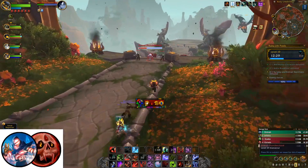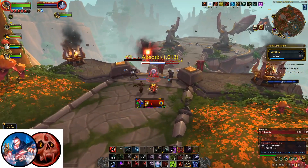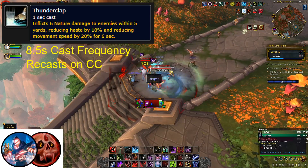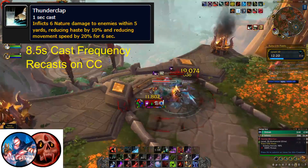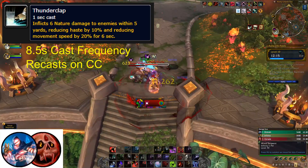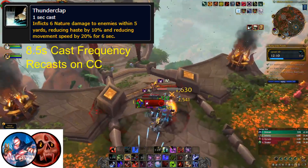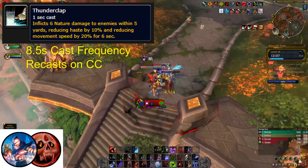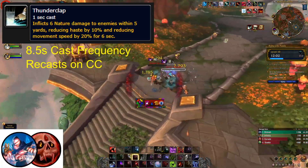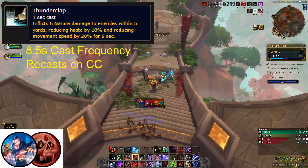Before fighting the final boss, you will encounter Storm Warriors. They are simple melee enemies with a single Thunderclap ability. Every 8.5 seconds, they will attempt to cast Thunderclap, which deals nature damage in a 5 yard AOE around them and applies a 10% haste and 20% movement speed debuff to all targets hit. They will recast this ability if you crowd control them during its 1 second cast, though snare immunity buffs will likely make you immune to the Thunderclap altogether, and snare removal effects can remove the debuff.